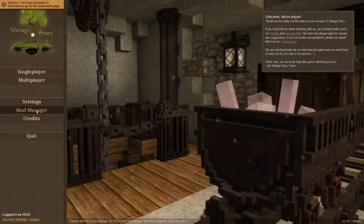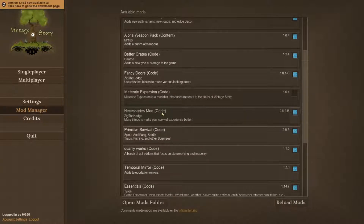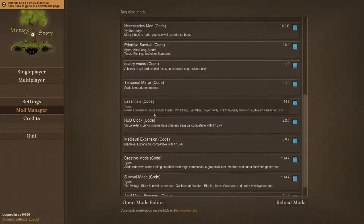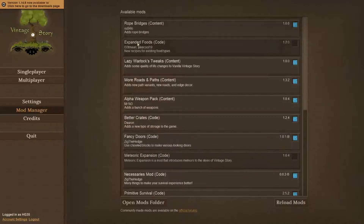I am going to check out my mods so you guys know what I have. If you are curious I'm just going to scroll through them. None of these are game-changing — they usually just add things. So let's take for example rope bridges — it just adds a rope bridge, that's cool.